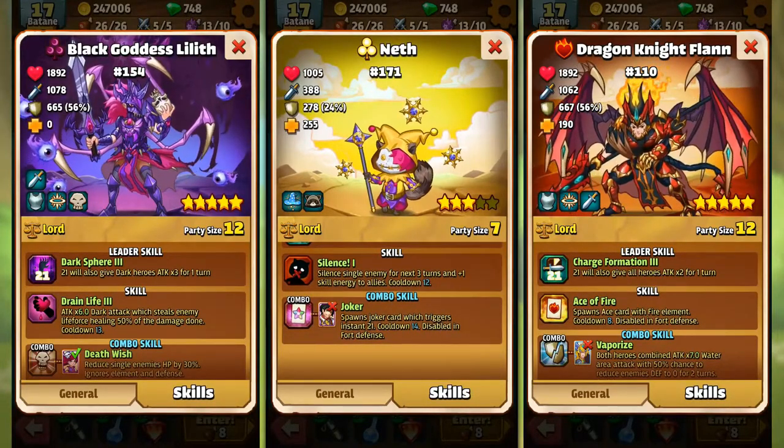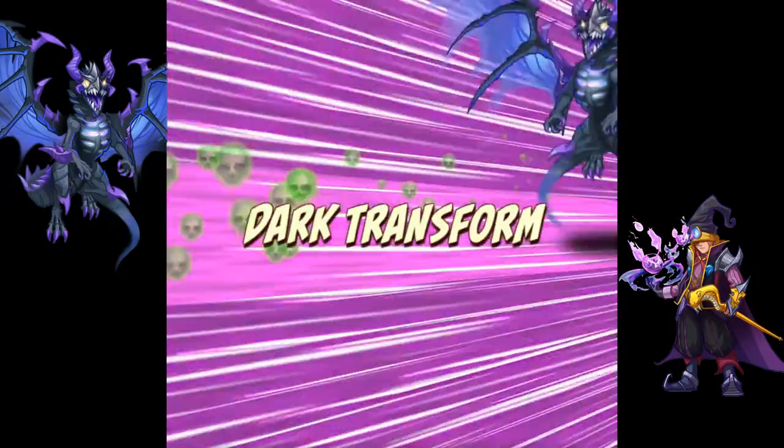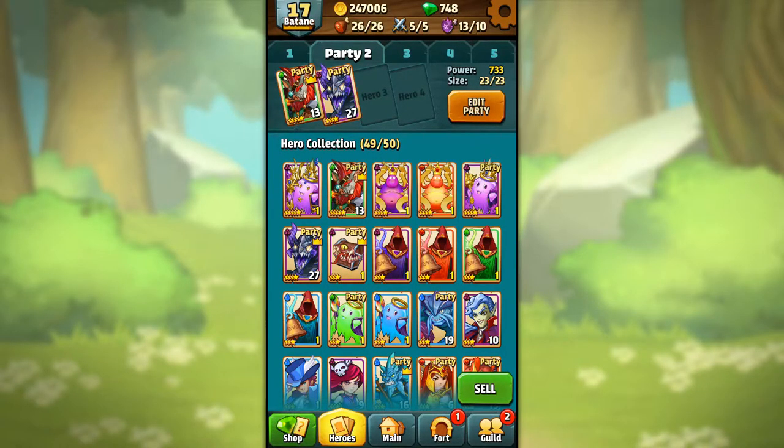Every hero has a unique skill. Most heroes can also make a powerful combo skill with another hero. So let's check a few skills from different heroes.